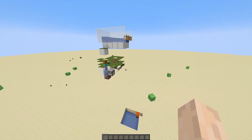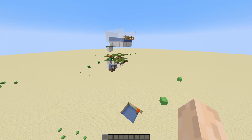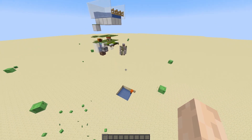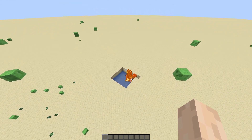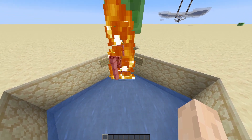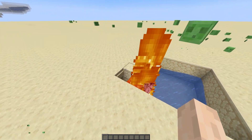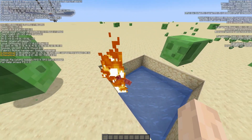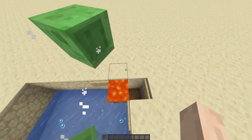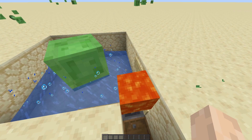Have a hopper collecting the items, probably into a barrel or something like that. Use some signs holding some lava just like so, and the iron golem should die. Let's test it out — the villagers should spawn an iron golem right away. There we go, the iron golem falls into the trap and starts getting killed by the lava.